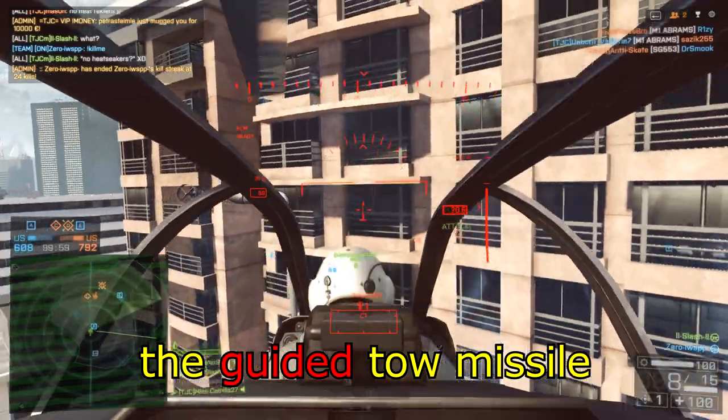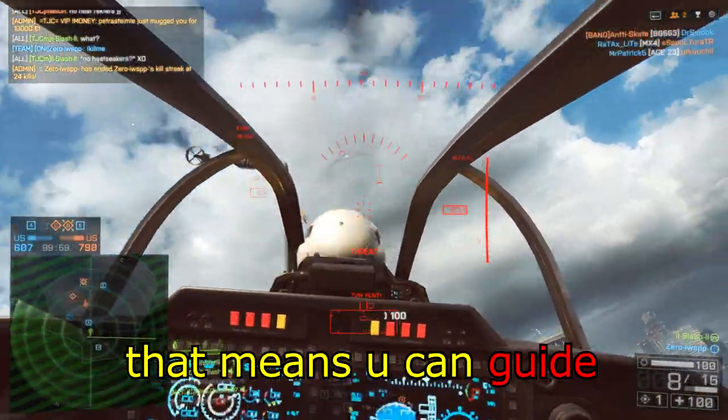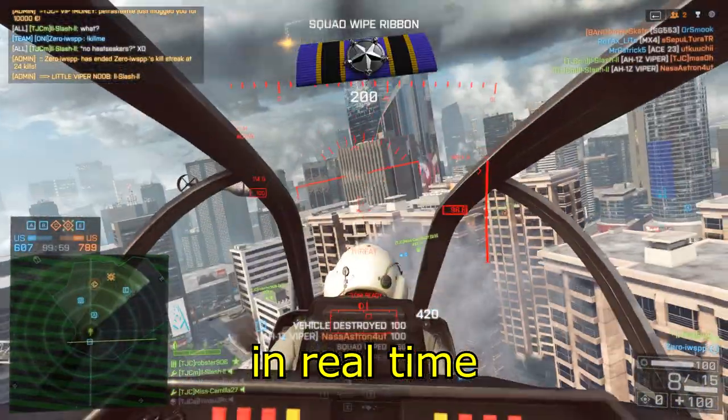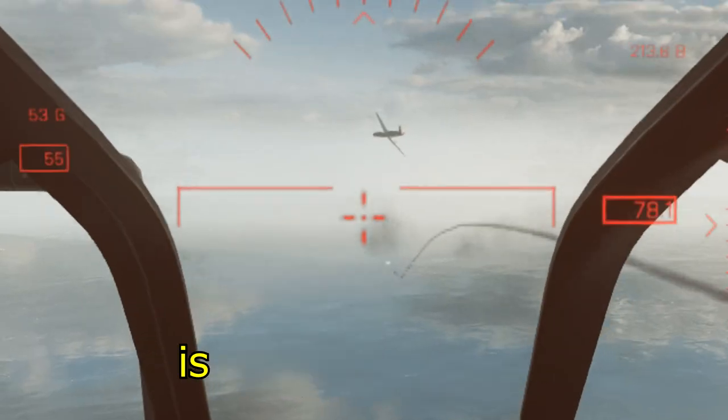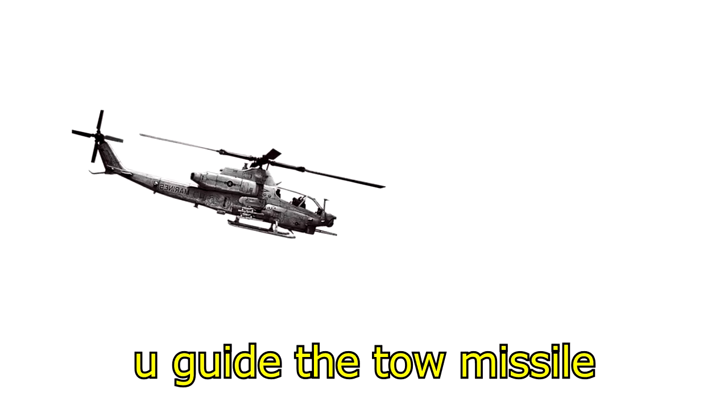The guided TOW missile is a guided missile. That means you can guide where it goes in real time. If you see that the TOW is below the target, move it up by pulling up. Oh yeah, I forgot to say — you guide the TOW missile with your nose.